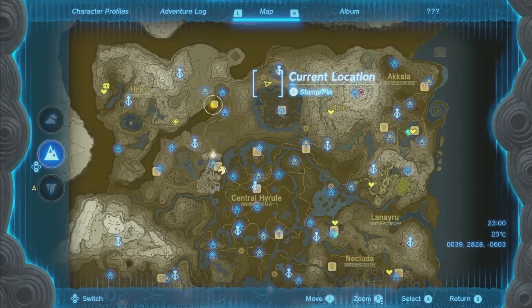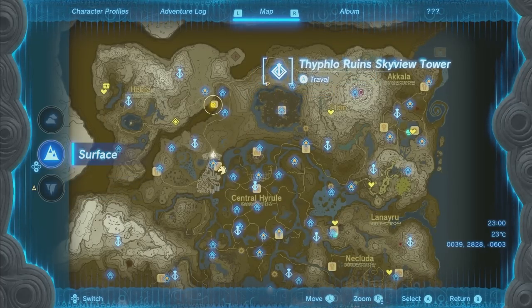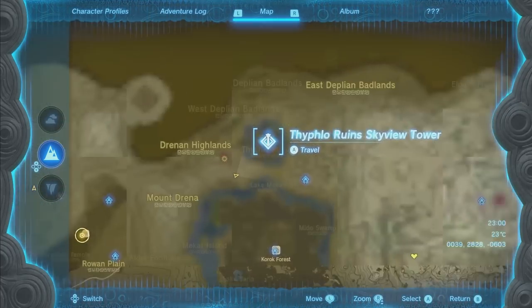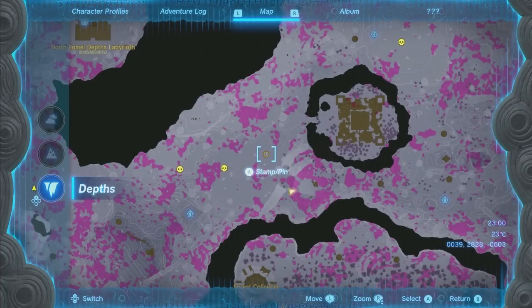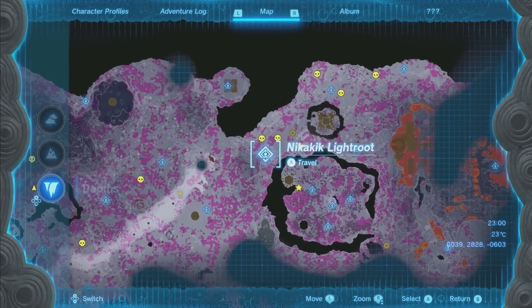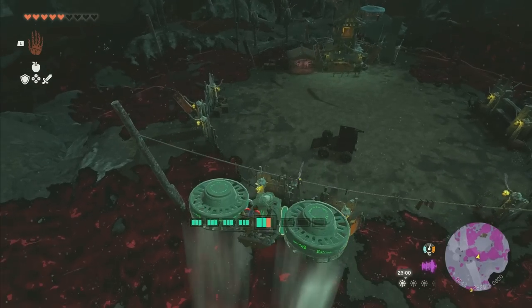So to get these secret parts, what we're going to have to do is go to the depths. The first one I'm going to show you is up here — go to the Typhlo Ruins Skyview Tower, then fly over to this hole and dive into it. That'll take you to the depths. If you want to get a light root, you can get this nearby one, but we're going to go to this camp right here.